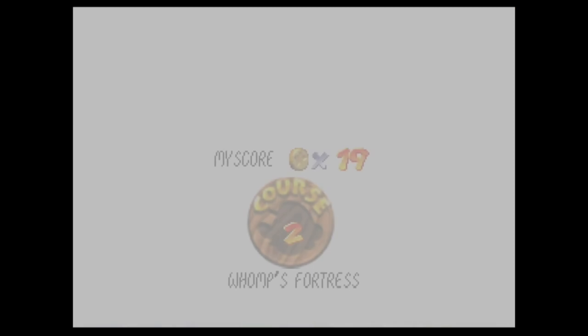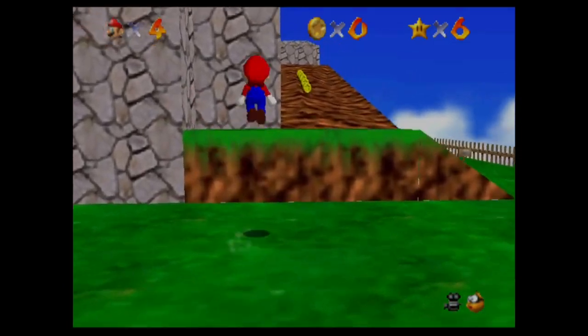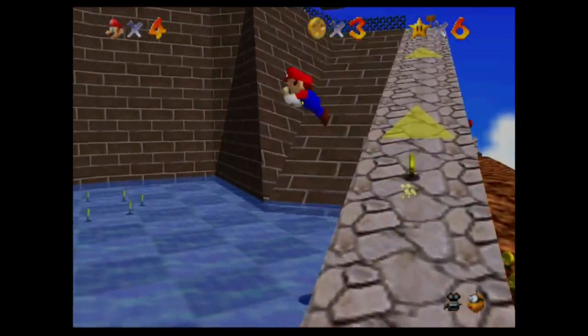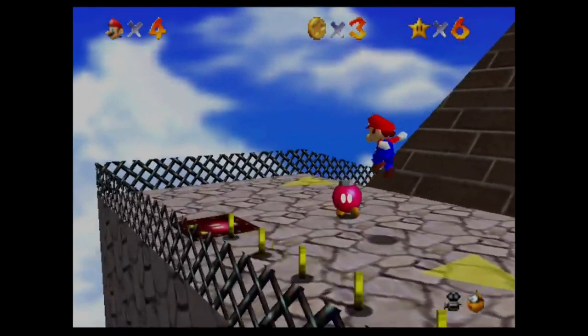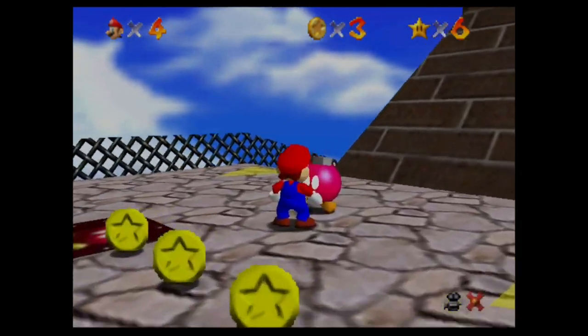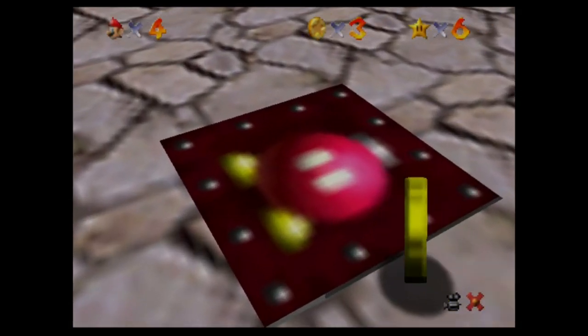Back into the level, our third star we're going to get is Shoot into the Wild Blue. This one is super interesting because it's just over in seconds. That's a running theme so far — the third star is finished in mere seconds.